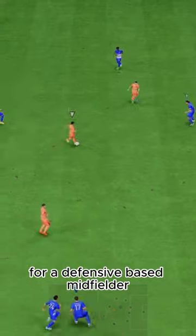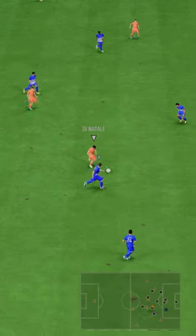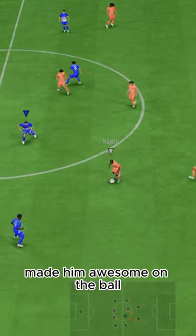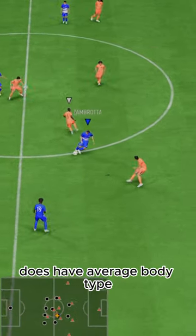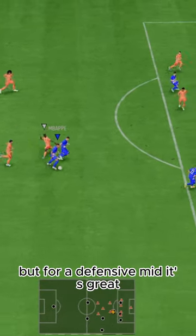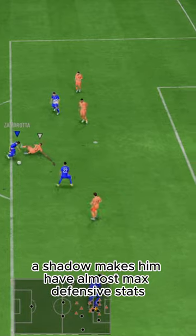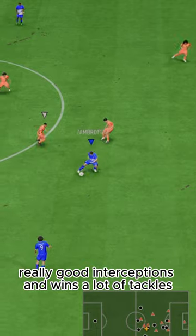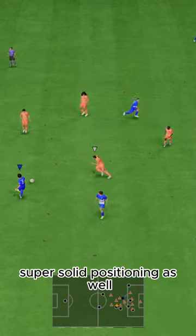For a defensive-based midfielder, his dribbling was really good. Four-star skills and all 92-plus dribbling stats made him awesome on the ball. He does have an average body type, so left-stick dribbling isn't insane, but for a defensive mid it's great. A shadow makes him have almost max defensive stats — really good interceptions, wins a lot of tackles, and super solid positioning as well.